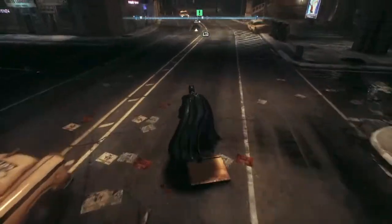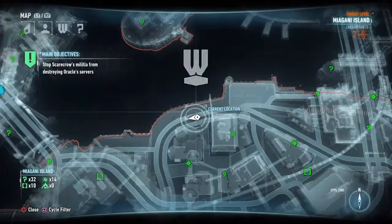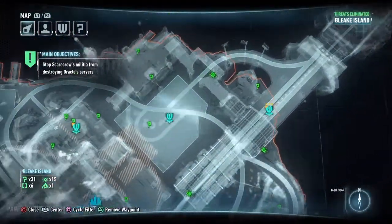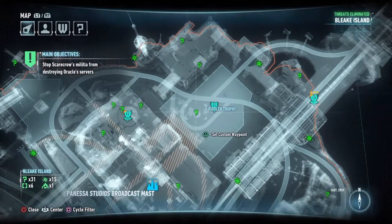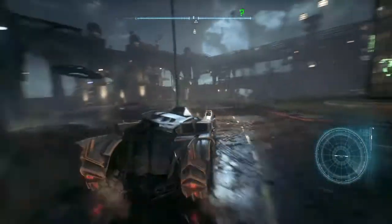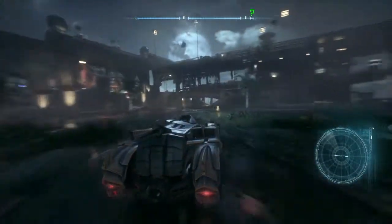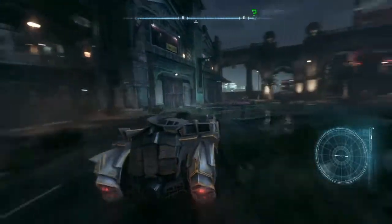For the first one, Dirty Tricks, you want to go over here to this open space. Further in the story, this is where you unlock one of the gadgets for the Batmobile. You want to head over here and basically just drift around the whole spot. It's pretty open, there's not a whole lot of obstruction, so it's a perfect place to get this trophy.